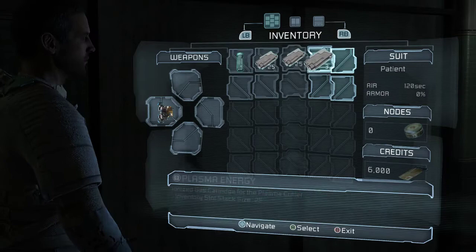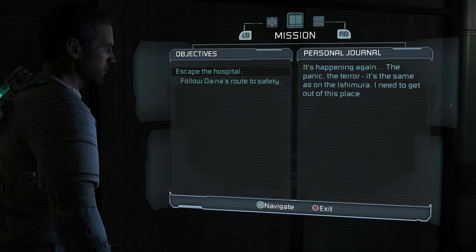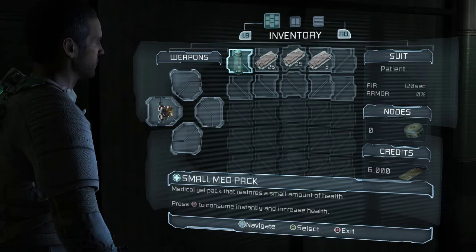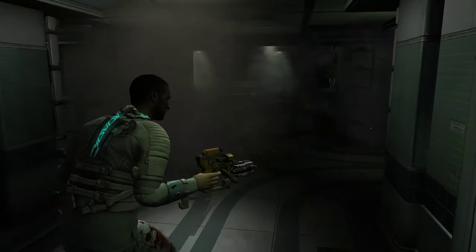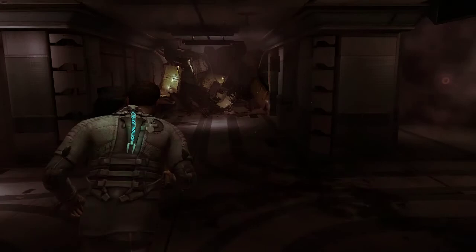The funny thing about this game is it doesn't have a map — instead you have the location module that shows you where the store and nearest save system are. To be fair, if you're a veteran Dead Space player, you know the map in Dead Space 1 was terrible. It was just horrible trying to navigate. I honestly don't know if anybody actually used it — if they did, I give them kudos.